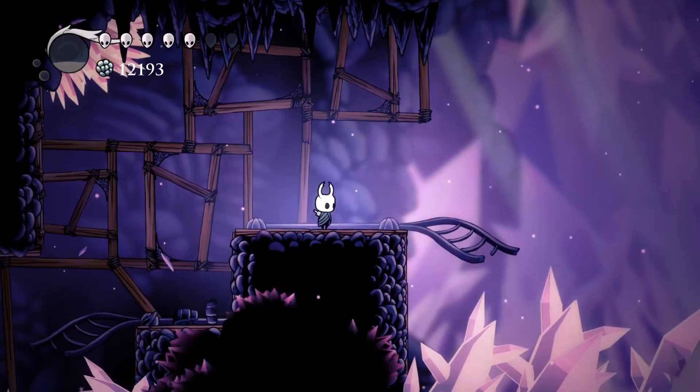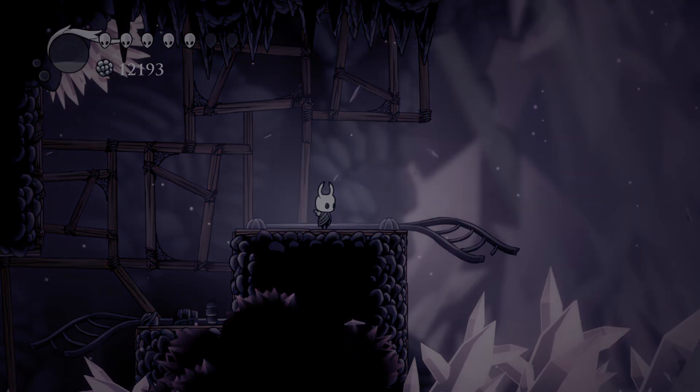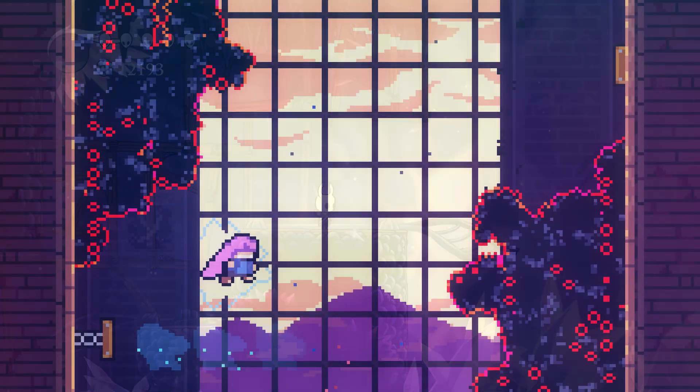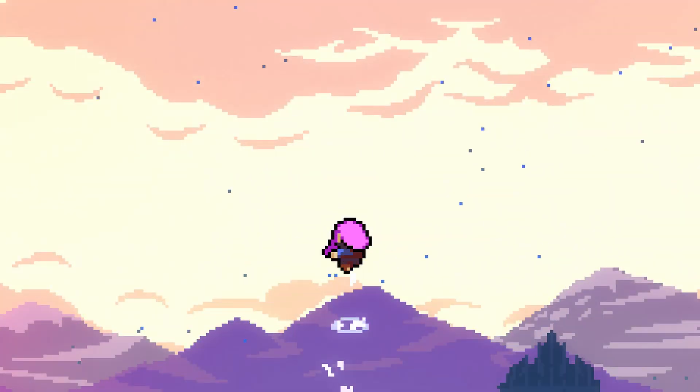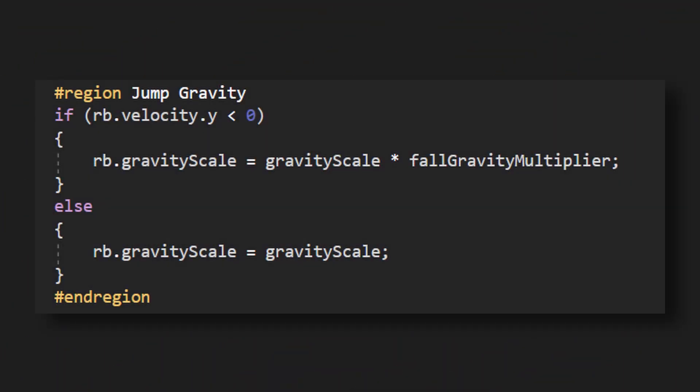As well as a jump cut, another common feature from most platformers is extra fall gravity. Having a higher gravity after reaching the peak of your jump really helps your jump feel more bouncy and responsive. Again, this can be implemented super quickly by adjusting the rigid body's gravity scale when falling.